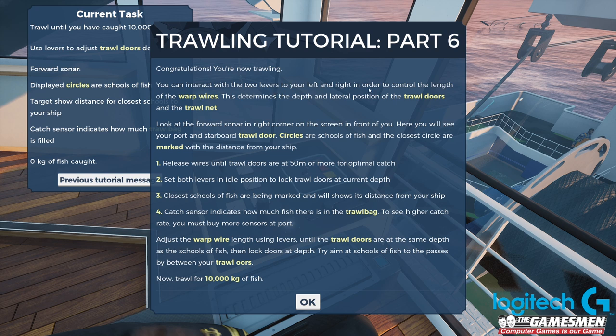You can interact with two levers to your left and right in order to control the length of the warp wires. This determines the depth and lateral position of the trawl doors and the trawl net. Look at the forward sonar in the right corner of the screen in front of you. Here you will see your port and starboard trawl doors, and circles marking schools of fish with the distance from your ship.